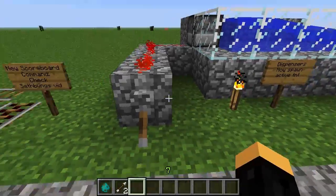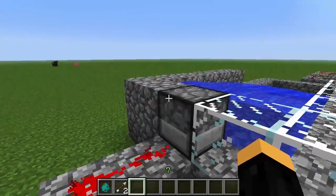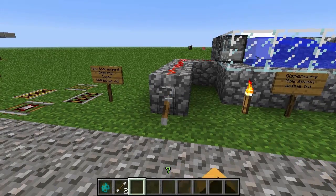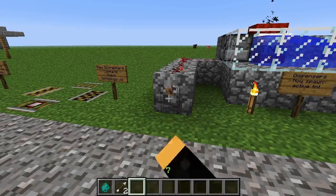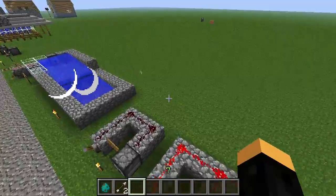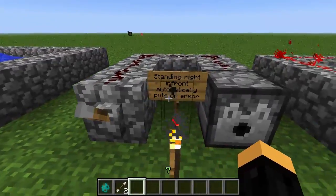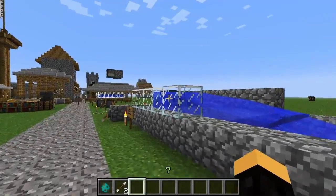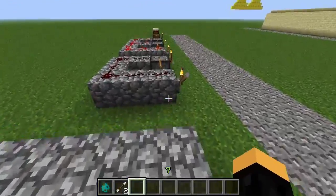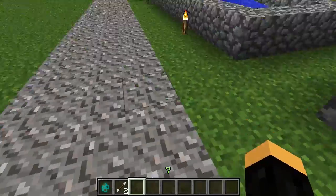The next thing is that dispensers now spawn active TNT. If you have TNT inside a dispenser and a redstone signal reaches it somehow, it will spawn active TNT right in front of it and it will just explode. I made sure it was in water so it wouldn't destroy anything. That's as simple as it gets — you put TNT in, turn it on, and it spawns an active TNT.